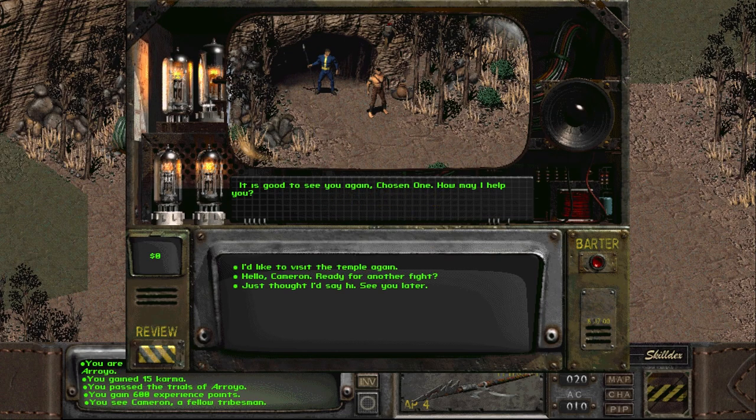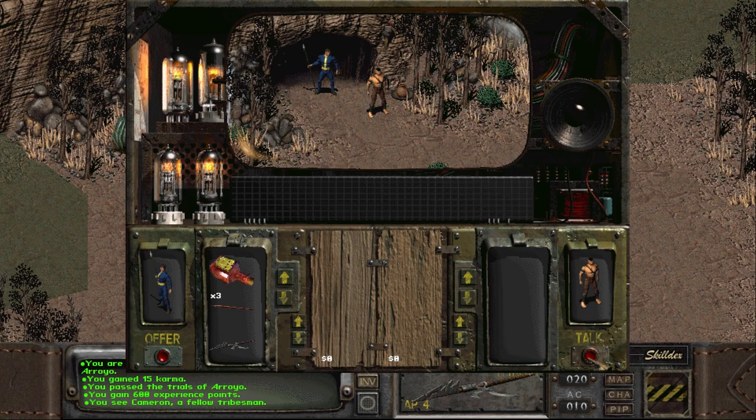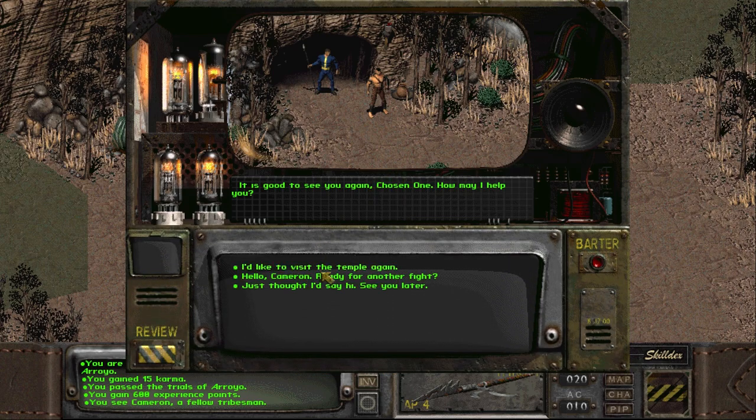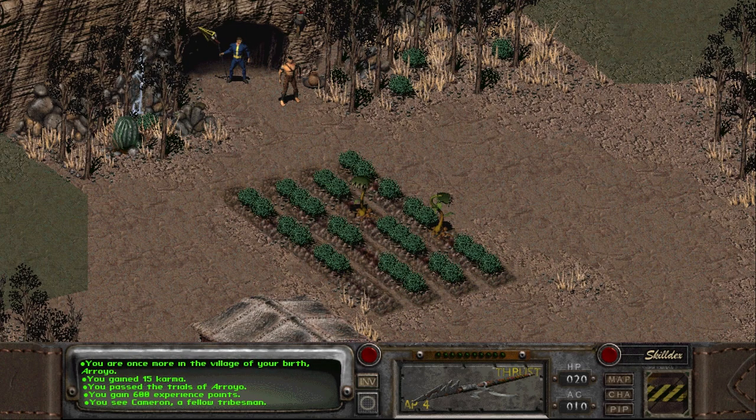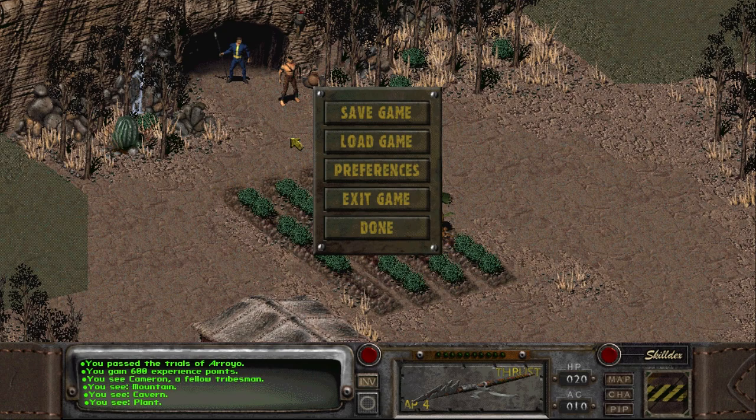Back outside, I try to barter with Clint — no luck. Through the progression of time, we can come back here, but it becomes less and less likely as the village starts to deteriorate. Our ability to go back into the temple and mess around diminishes over time.